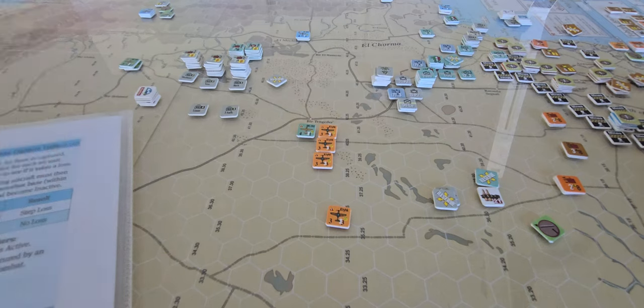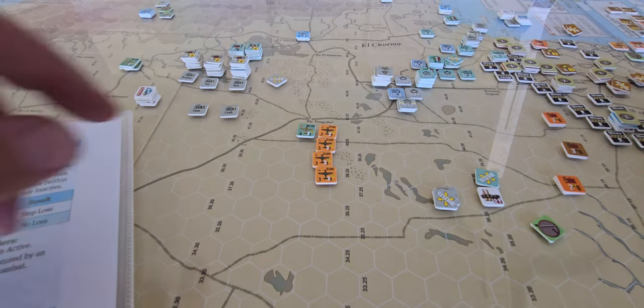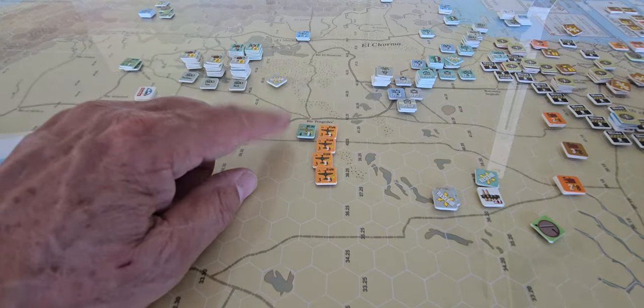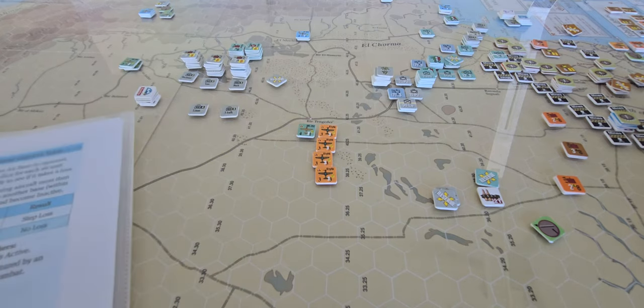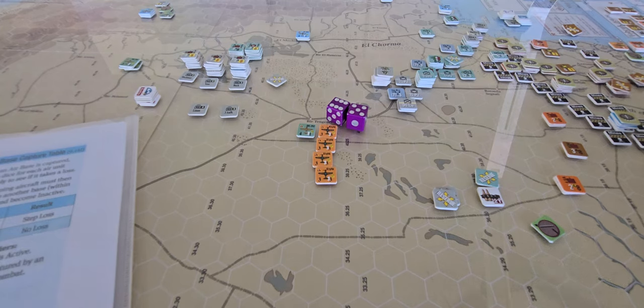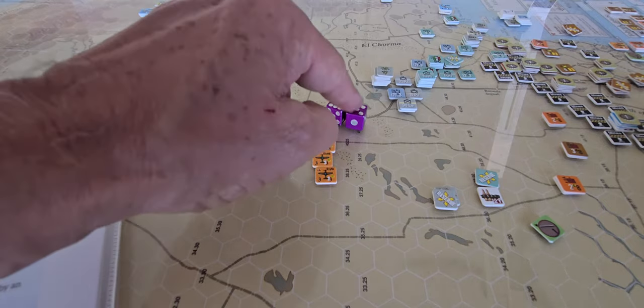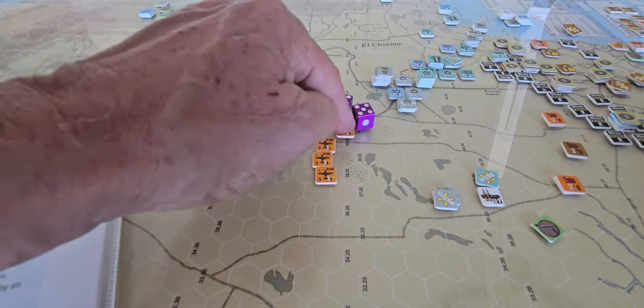The allies can choose to abort now. Maybe I'm terribly afraid of these MC 202s — or maybe not. I'll leave them all up, giving the dice gods a chance. Let's go for the first one and see what happens — we may end up with an abort.